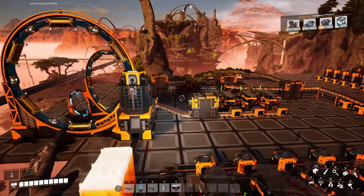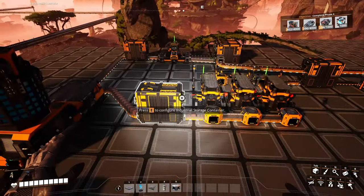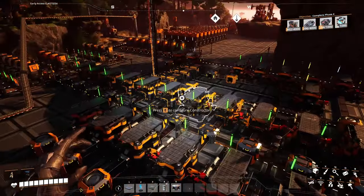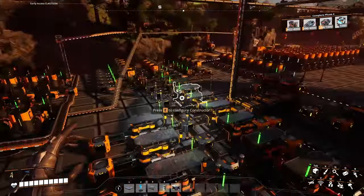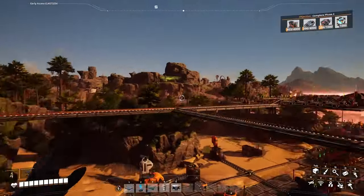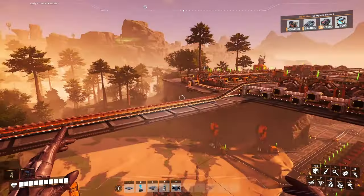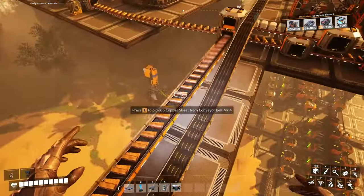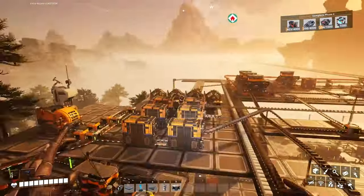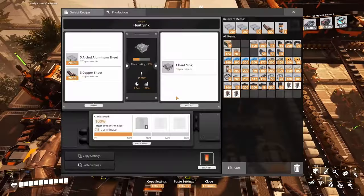I can bump that one higher, only if I have more copper powder. I might be able to have more copper powder if I will not be using all of this — these ones, I'm using them for the air limiters and the heat sinks. I seem to remember that.